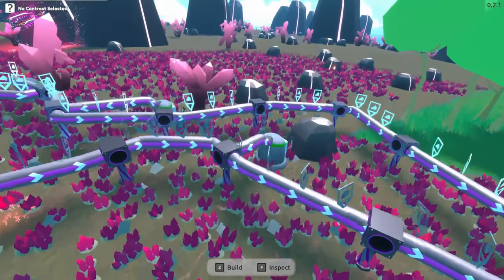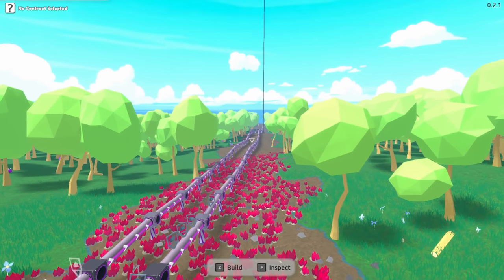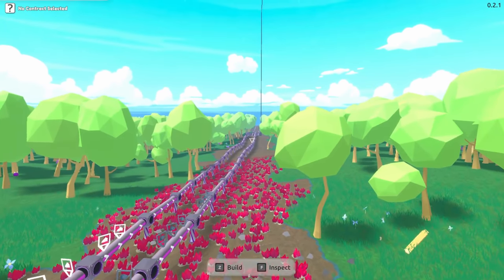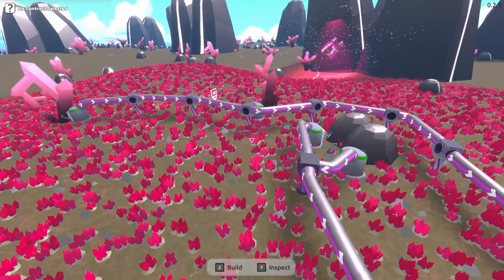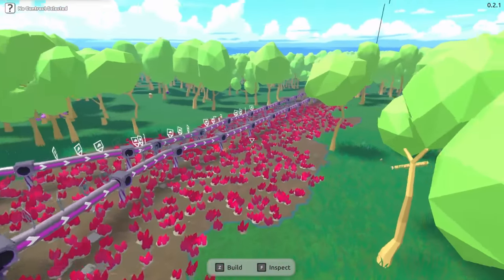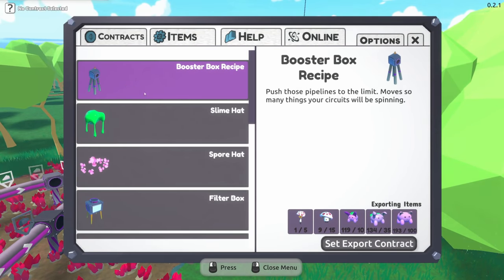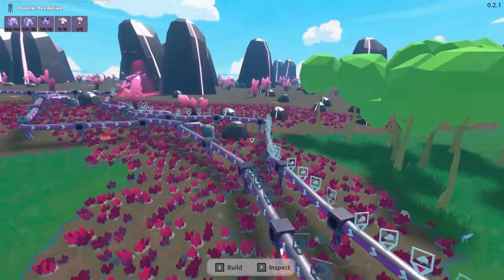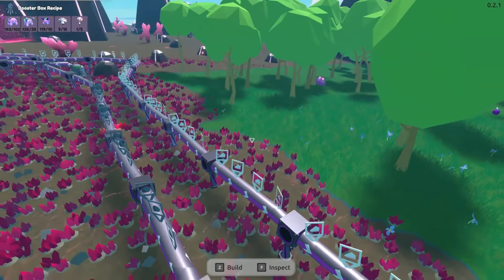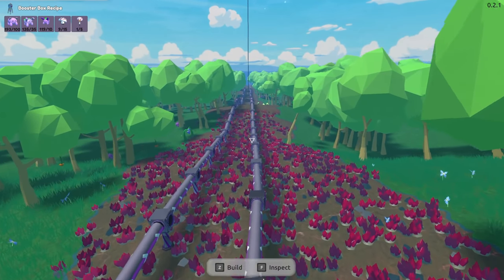Everything's packaged up and moving. Look at the lines — there are a lot of lines to run, but we are officially moving rock and crystal; it's all doing its thing. Now I want to get the booster box recipe because I want to see how it works, especially on a long line like this. Does putting it anywhere speed up the whole line, or does it only work for a section? We're going to find out.